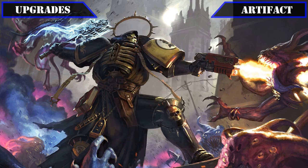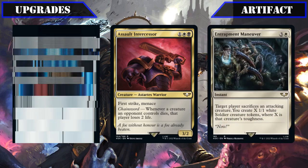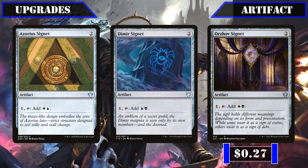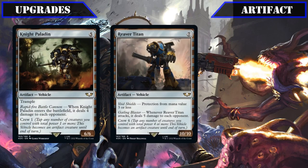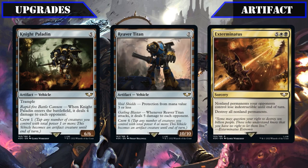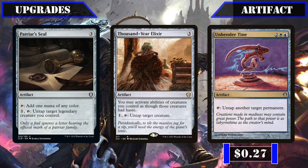Entering our artifact upgrades, our first round of changes will see our ramp package get refinement, with Commander Sphere, the removal-focused Assault Intercessor, and the subpar Entrapment Maneuver all being removed in favor of Azorius Signet, Dimir Signet, and Orzhov Signet, all providing the build with efficient mana to pump into our commander's tap down effect or to crack our clues for draw. We'll also add untap effects by scrapping the vehicles Night Paladin and Reaver Titan and calling off Exterminatus — which is a bit too effective at getting rid of everything including our own resources — making room for Praetor's Seal, Thousand-Year Elixir, and Unbender Tine, which provide more ways to untap our commander, pseudo-haste for all our creatures with tap effects, and untapping any target respectively.